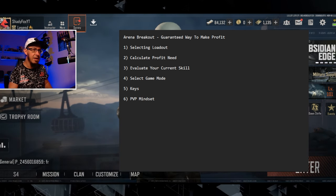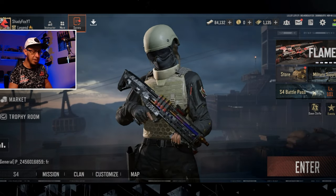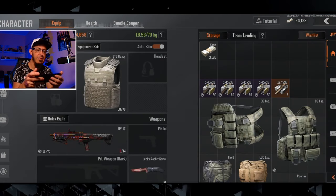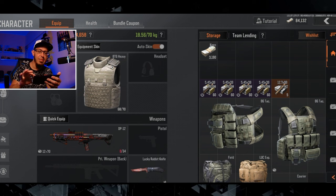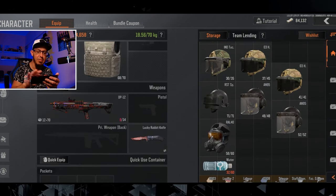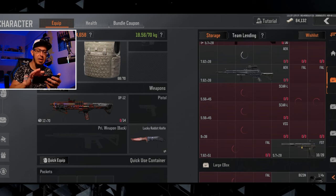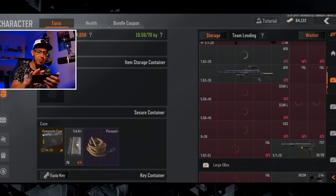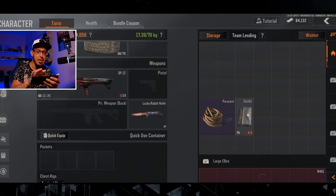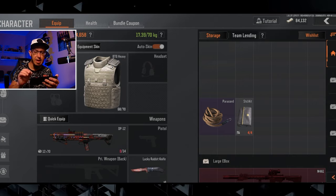Let's start with the first section: selecting your loadout. What I mean is that you need to have a default loadout — one that doesn't cause you gear fear. As a reference, for me that would be a T4 helmet, T4 armor, eventually the armor from the contacts, and a gun that falls into the 40-60k category with T4 ammunition.